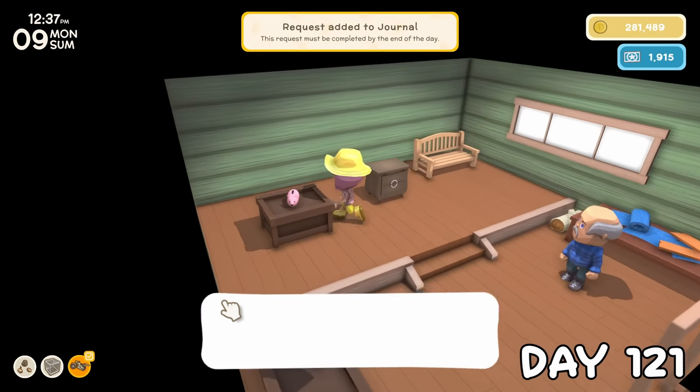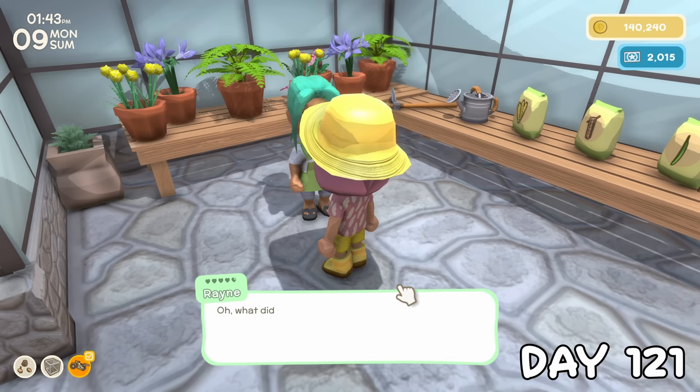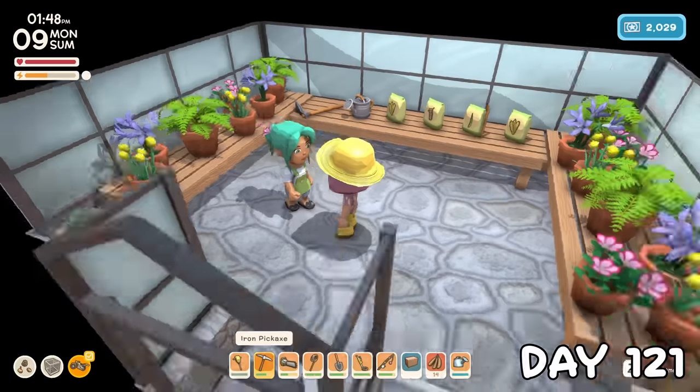When I went to say hi to Melvin, I couldn't help but notice this adorable womby bank in his shop, and I am not going home without this thing. But in a weird turn of events, Rain wanted to buy it off me for a profit. I pondered for a few seconds — I really didn't want to give it away — but in the end, the friendship was the most worth it.